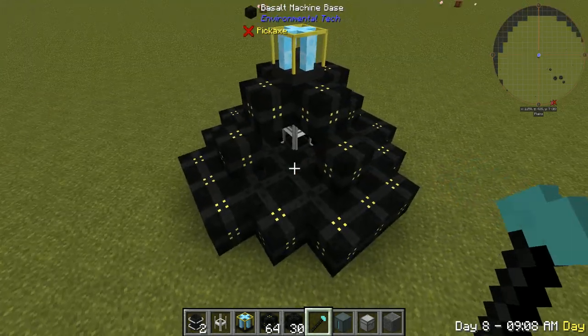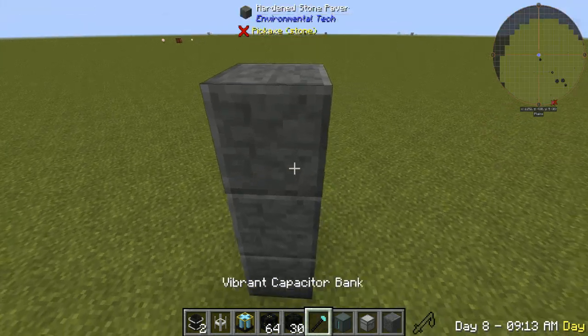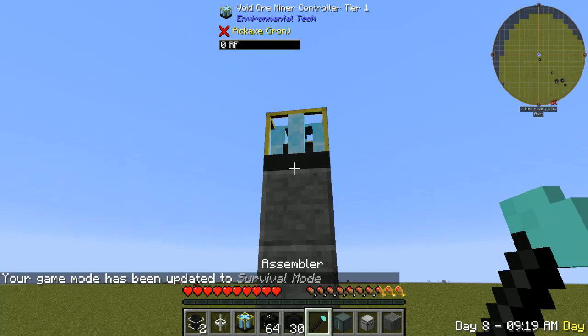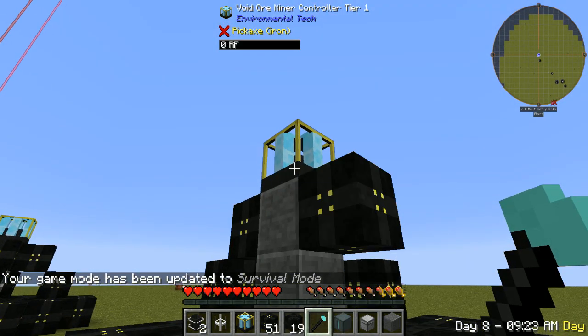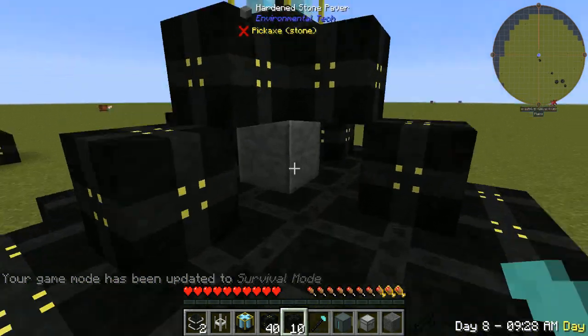I'm in creative so it does it instantly, but if you do this in survival it'll build it little by little. So as you can see, as I click it, it builds a different part — over and over. So that's how it's done in survival.